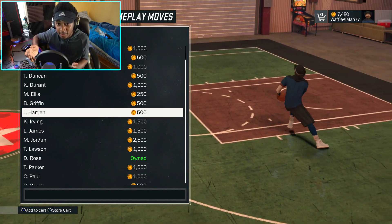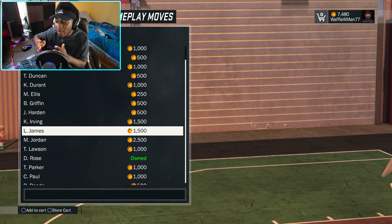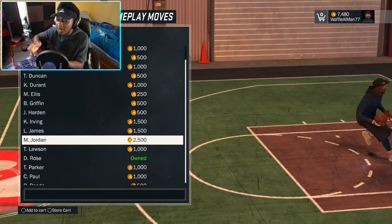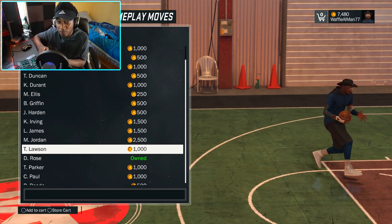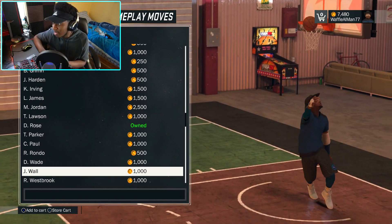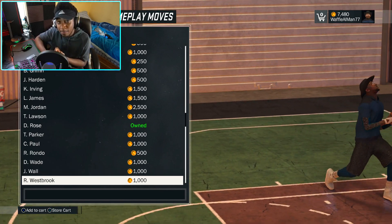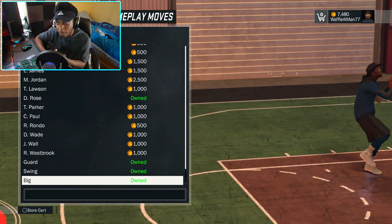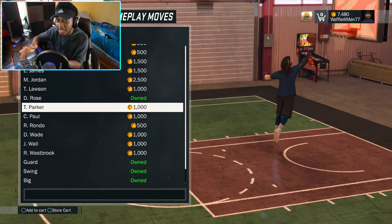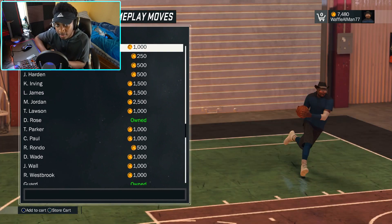It's funny that 2K puts a restriction on the elite dribble moves and stuff like that. But you don't even have to be a slasher to get some of the dunks and the layups. Like literally, if you're a point guard or a shooting guard or small forward, you have access to every single layup — there's no restrictions on the layups. I'm a lockdown defender, and I could put on Michael Jordan's dunk package and I could put on every single layup package. I understand you can't get contact dunks, but actually if you make your lockdown defender a different style, you could get big man contact dunks.